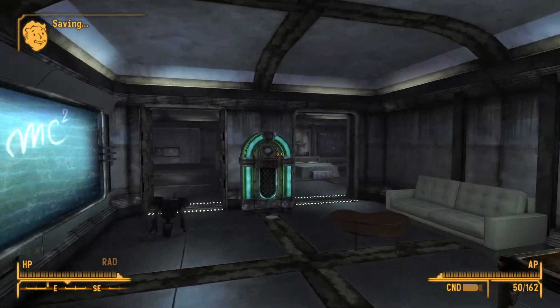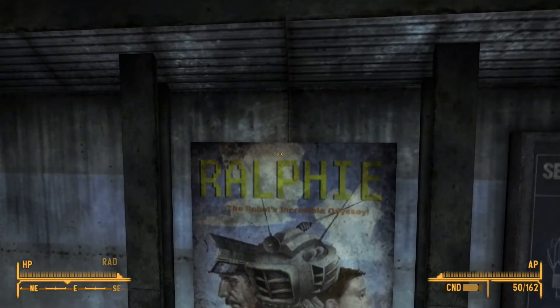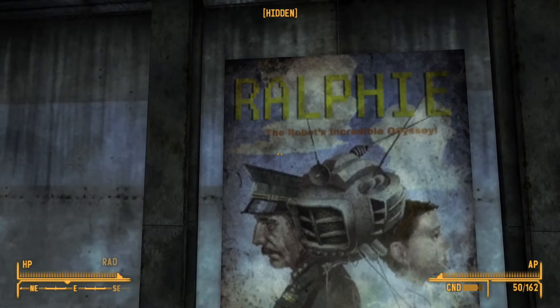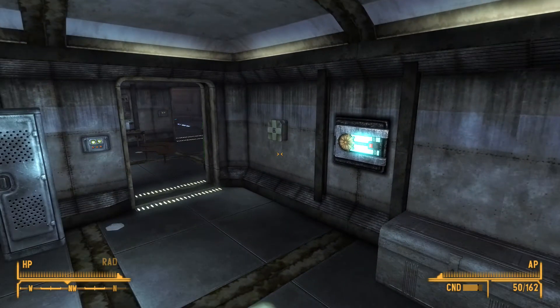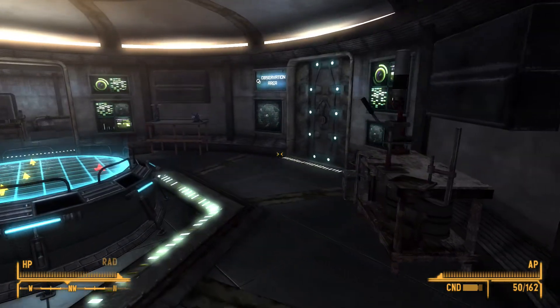One wee thing I forgot — in the bedroom there is a poster for 'Raffi: The Robot's Incredible Odyssey.' Looks a bit like Eddie — quite cool. Also, the Sink, amazingly, has no bathroom.